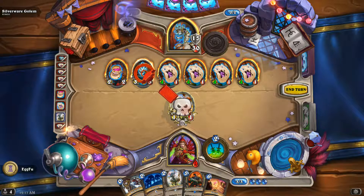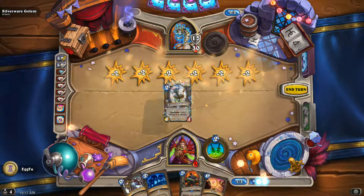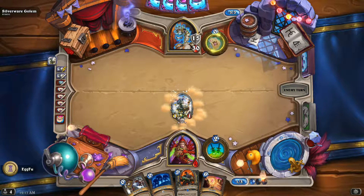Warrior's got Raffin and Ghoul, Mage's got Twilight Flamecaller. We got this guy. And it's not exactly an early turn card or one that we can play frequently.